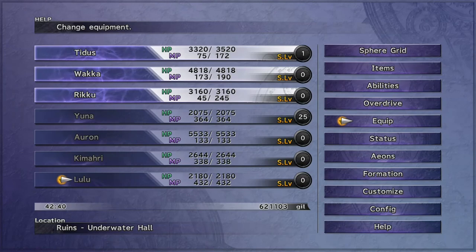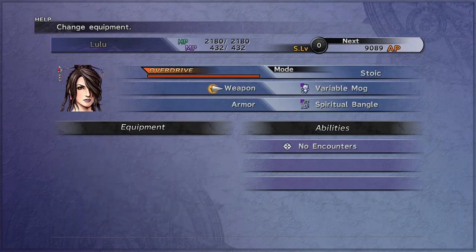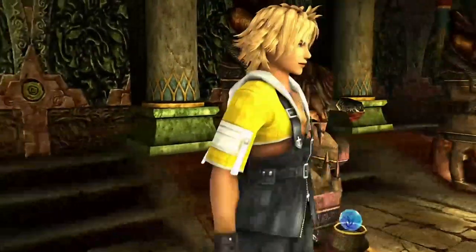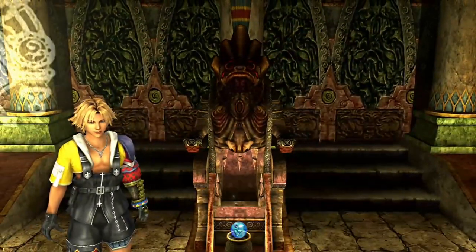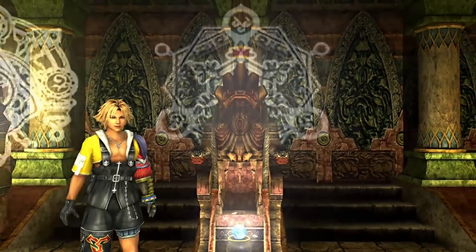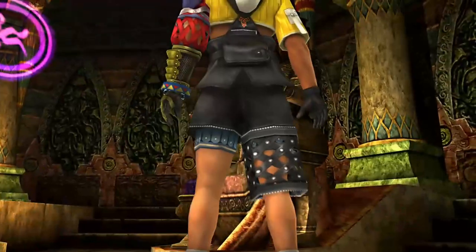Once you've beaten the boss you may get a drop for a weapon with No Encounters, which is very useful. Here it's on Lulu's weapon, and if you equip that you won't get any random encounters. That can be quite useful after you've finished all the capturing in an area, or if you just want to avoid enemy encounters for some of the end-game side quests such as the celestial weapon ones.